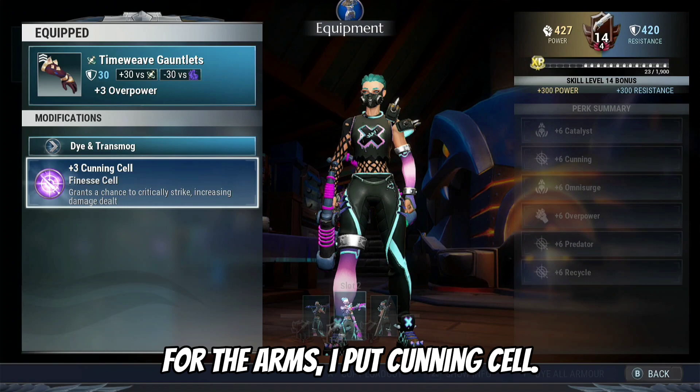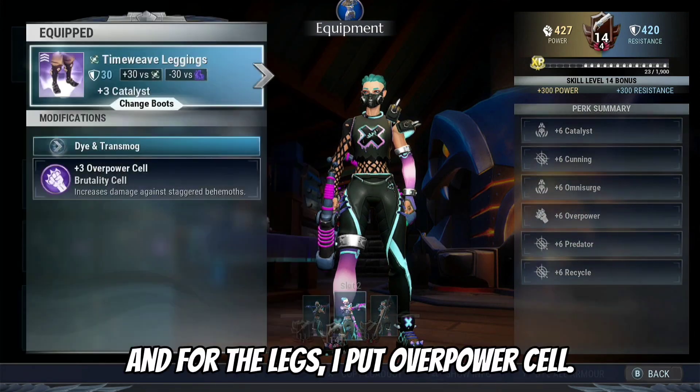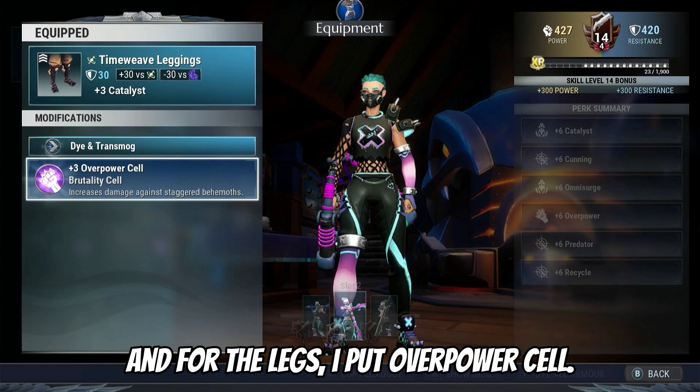For the Arms, I put Cunning Cell. And for the Legs, I put Overpower Cell.